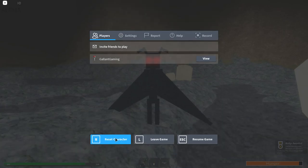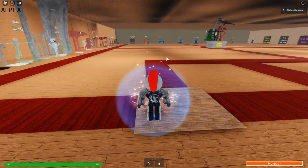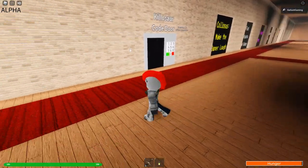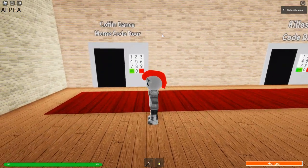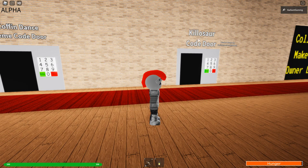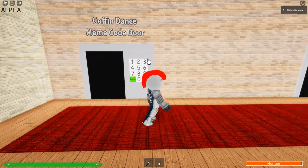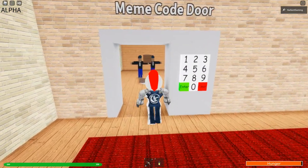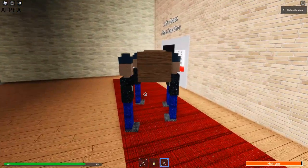So, I'm gonna go ahead and reset. And, I'm gonna show you how to open the secret doors, or not really secret, but the doors with the codes over here. Alright, so, when you get all the way down here, past all the badges, you'll find two doors. One for the coffin dance meme. And, the other for a killasaur. I don't know what that means. So, they each have a code. The code for the first door is 707. Then, you can enter. And, look, it's the coffin dance. That's great. Fantastic.